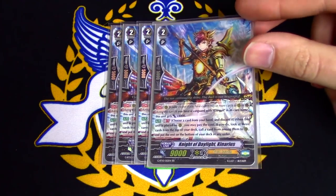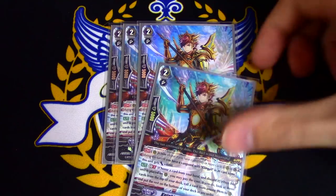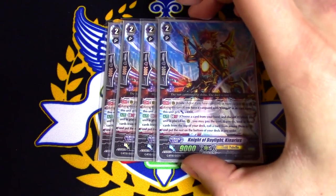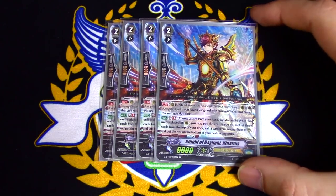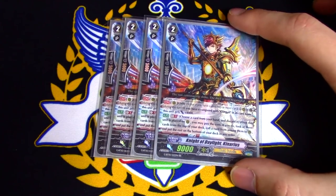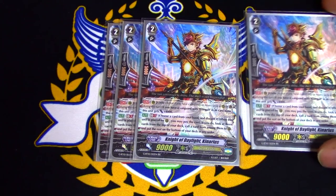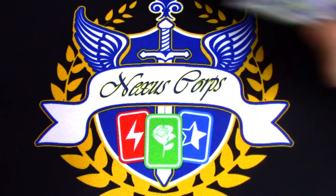We run this because he's a 13k beater by himself. If you use Carinus's skill — the new grade 1 we're running — he gets plus 4k, so he's 17 on his own. He's a good card and helps you call stuff wherever you need to. He also has the Unite ability, so he procs off Gurgit's stride skill. We run 4 of this because we want to see this as often as we can with Heavenly Law Gurgit's skill, so we can call this and then use his skill to call another unit, making 2 more attacks during the battle phase.